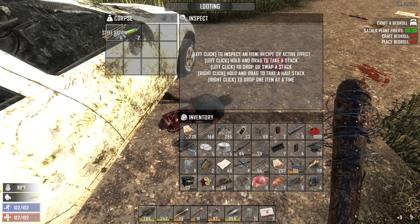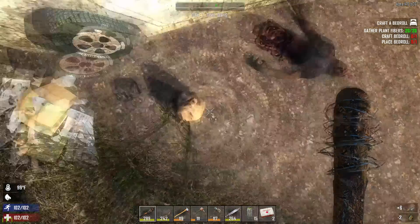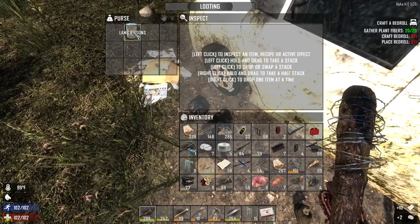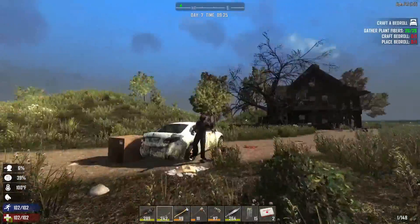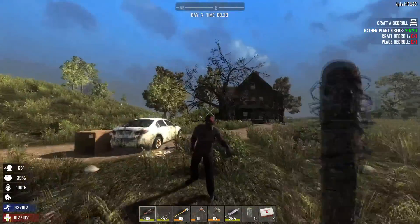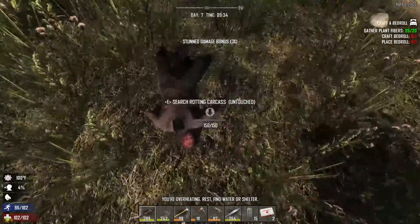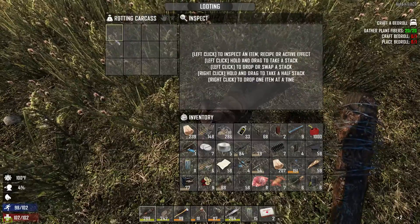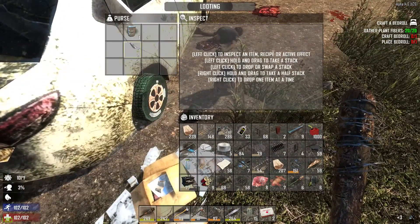Ooh, ammo and steel arrows - nice. Get jumped on by a zombie - let's cave in the other side of this zombie's head. Come on, smash that - look I could see its brain. As if I wouldn't be able to kill it. Scrap. I went down to the river and never actually filled up my water bottles - that wasn't very smart was it.